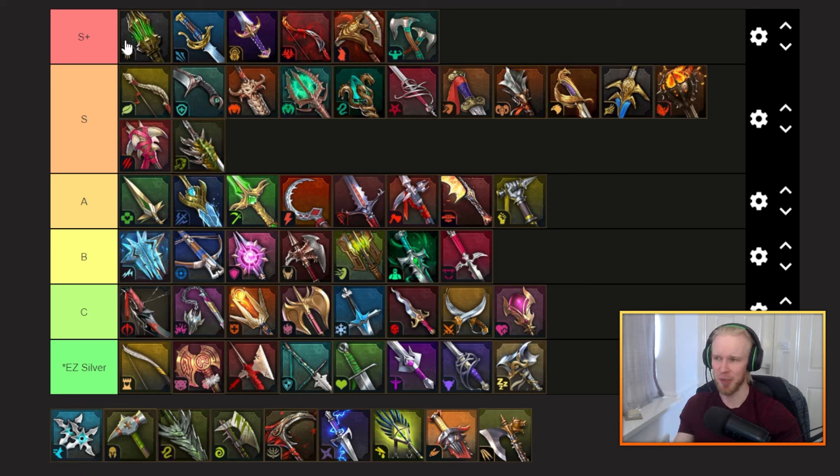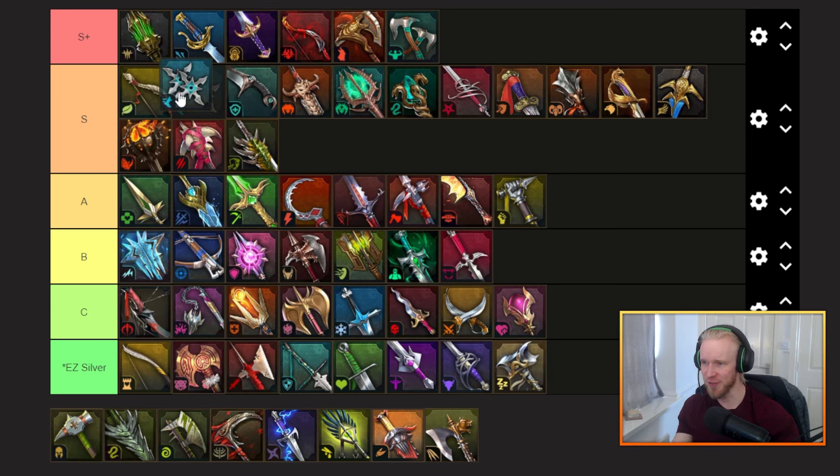That brings us up to slayer — I actually really really like my slayer gear, though I don't think it makes it into S+. It's very very good indeed for your AOE nukers — bonus crit damage, bonus critical strike chance, and a 30% chance or so to deal a second wave of damage after using an AOE skill. Very very good on your AOE nukers, but it doesn't compete with the absolute best of the best.